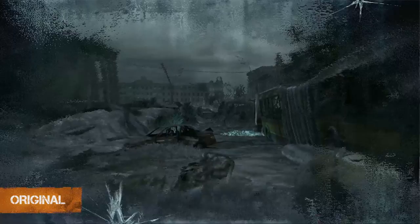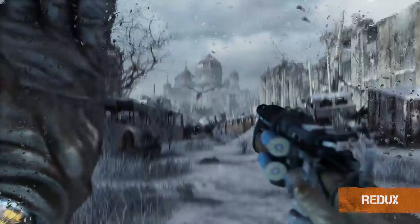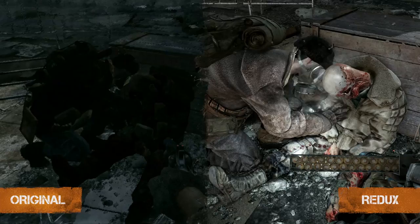Metro Redux uses the latest iteration of the incredibly powerful 4A engine. The previous generation console versions had to compromise on graphical fidelity, but with the advent of the PS4 and Xbox One, the hardware in the living room is now capable of delivering that original high-end PC experience. On both PS4 and Xbox One, the frame rate is now a rock-solid 60 frames per second, while the native resolution has almost tripled over the previous generation of hardware.